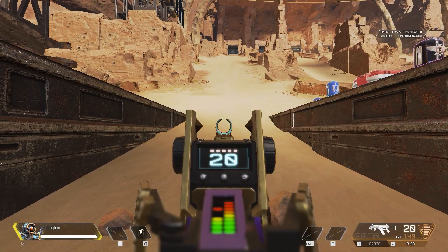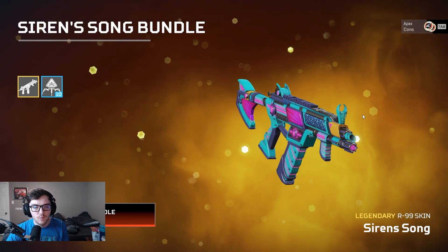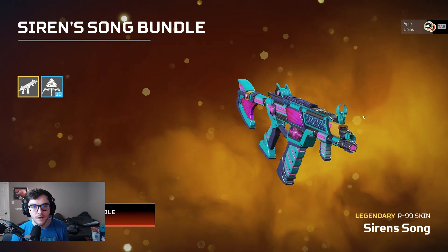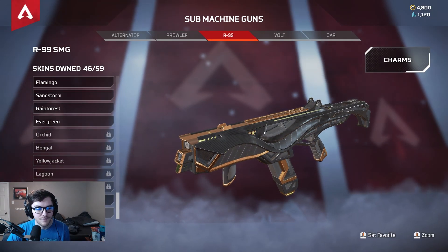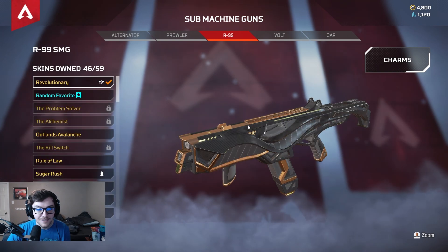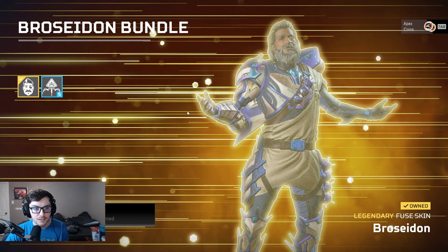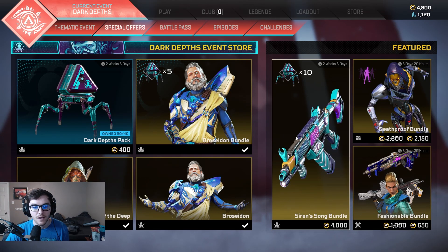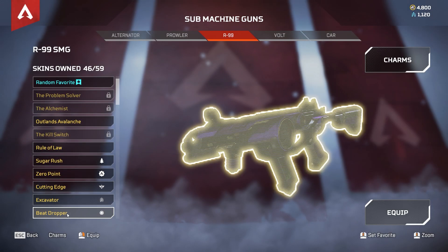The R9 has pay-to-win iron sights that are better than this by a long shot. My problem is, if you already have a weapon that has pay-to-win iron sights, just give all the new skins you make for that weapon a variation of those iron sights. Look at this - it has like nothing here. What is this, factory issue? There's like nothing there. I would have spent 40 bucks, but instead I just bought this pack to get my guaranteed skin, and it's a banger.